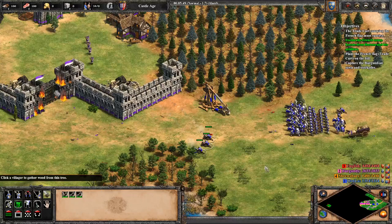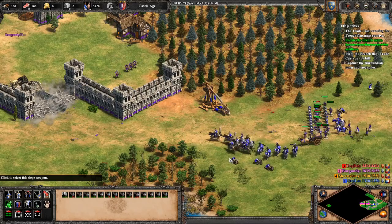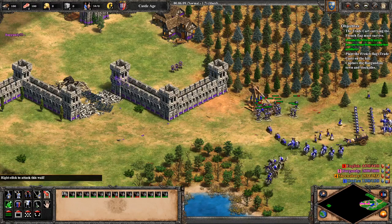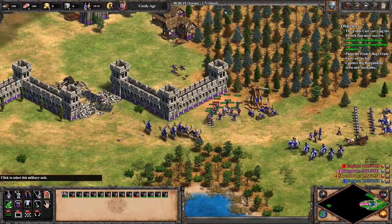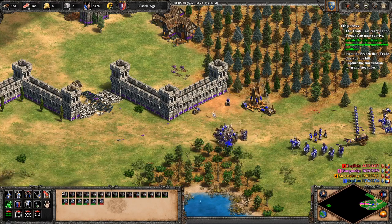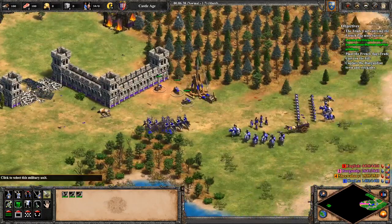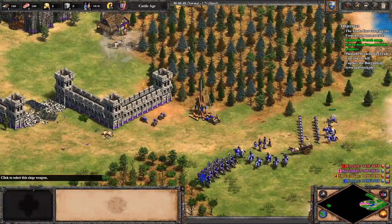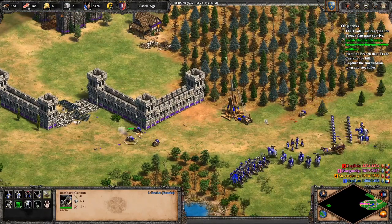We're going to need to probably build some houses too, because we're still way over PopCap. And we need to get some transports. Hopefully the English don't just send their entire army at us — that would be kind of bad. I guess I should bring Jean Bureau along.